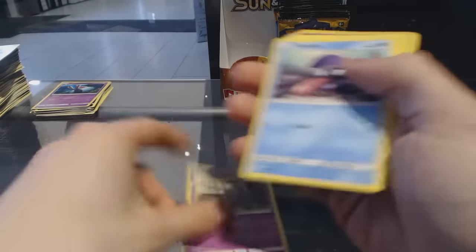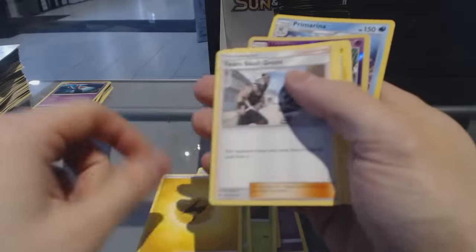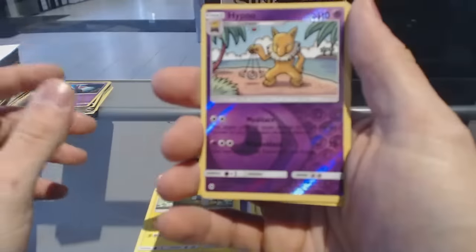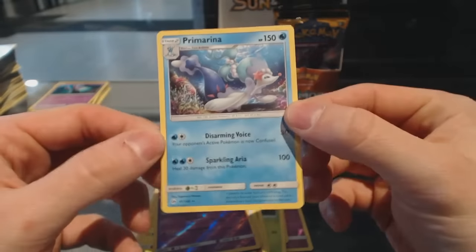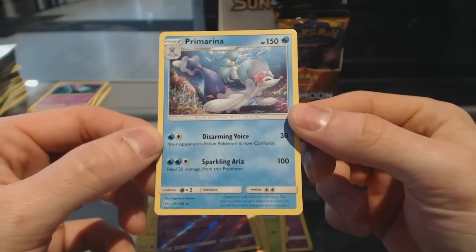These packs do not want to open nicely for me today. Pack twenty: Zubat, Sheldr, Yungoos, Paris, Caterpie, Energy, Team Skull Grunt, Poison Barb, Chargebug, Reverse Holo Hypno, and a Primarina rare. Primarina rare.